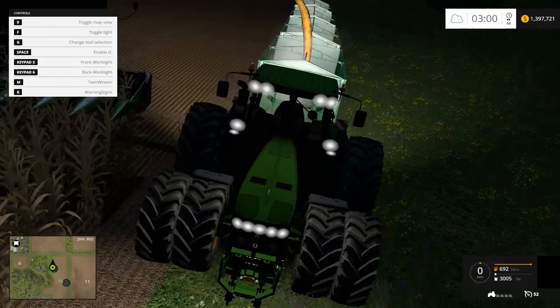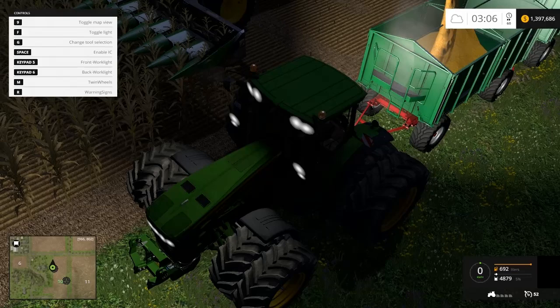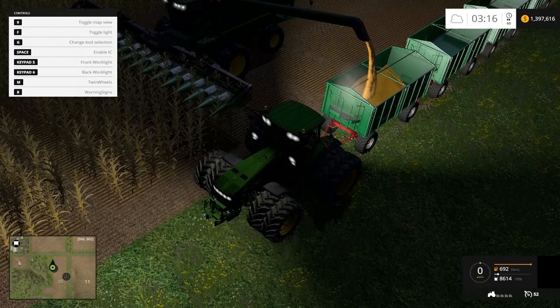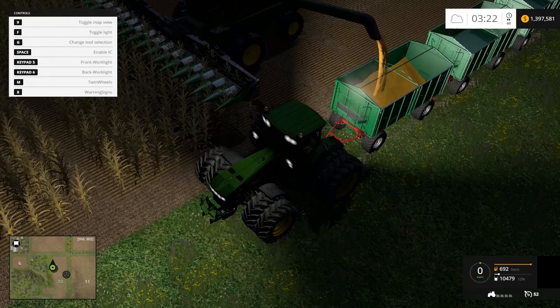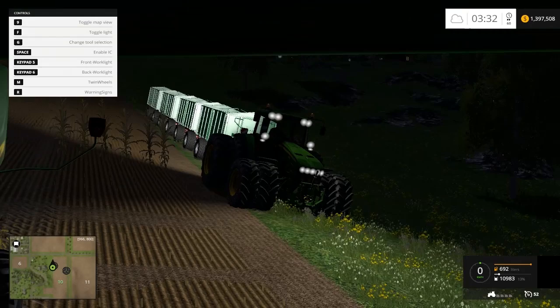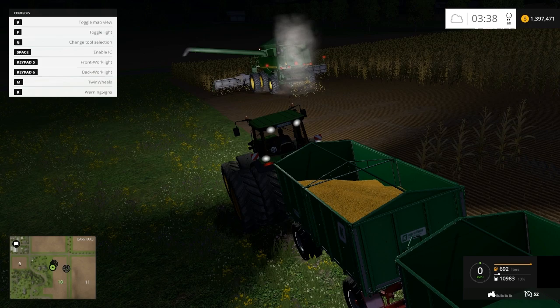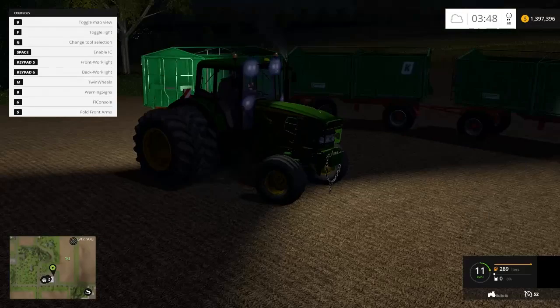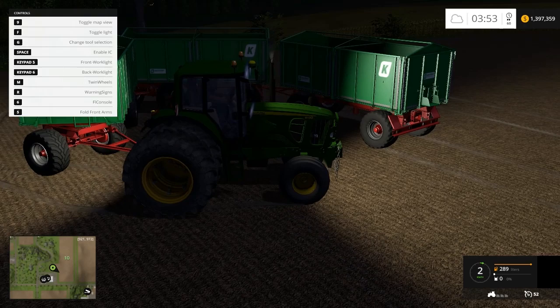I wonder if these wagons connect to the other wagons so they evenly fill — I think that's what it's doing right now. Never mind, it's not. I'll just leave this right here. So this tractor will go to that combine and the other tractor will go to the other combine. I like these wagons because I can just go in a circle and they trail easily — just like a dog chasing its tail.